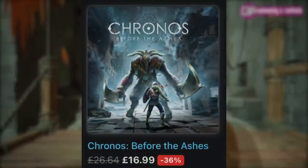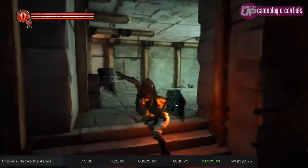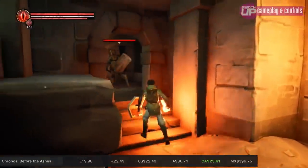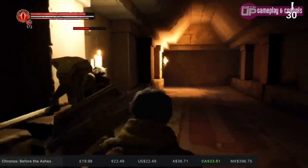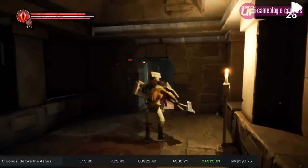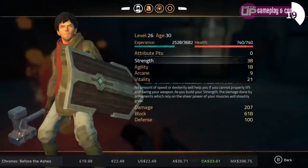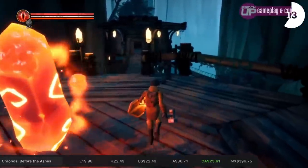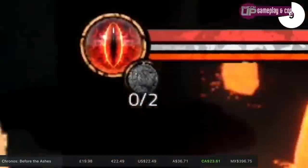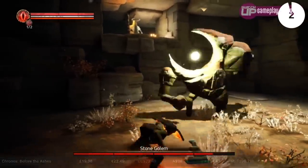Chronos Before the Ashes is currently much cheaper physically on Amazon but it's also 25% off in the eShop. I came back to this one after it was released and really enjoyed it. It's inspired by the Souls series but has a cool mechanic where every time you die you get a year older - when you're young you're weak but grow into your strongest at middle age, then as you get older you gain more wisdom which helps in certain areas but you lack the brawn to wield larger weapons. It's around 2.7 gigs, about a 15-hour game, and the sale goes until September 29th.